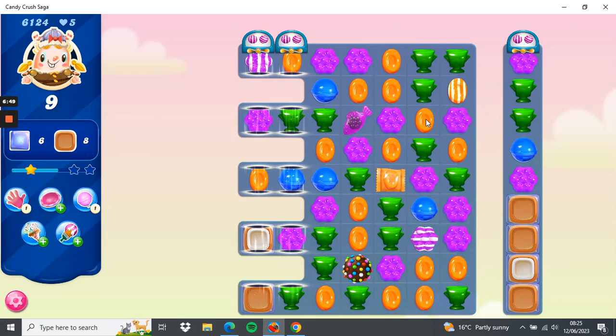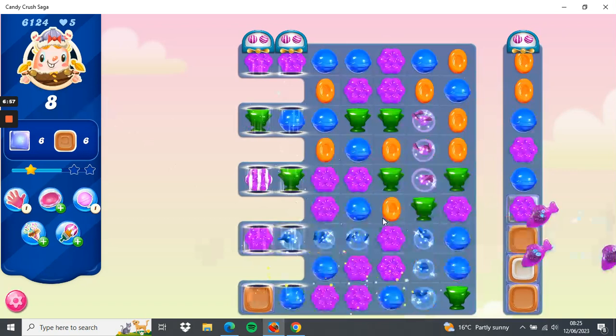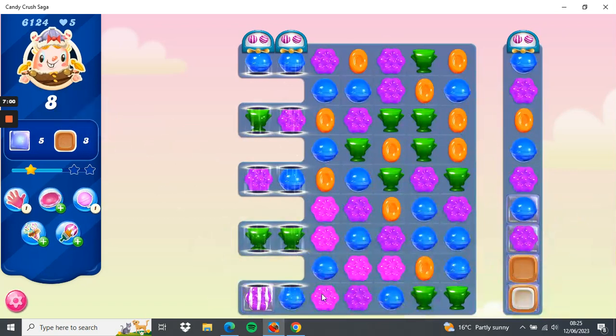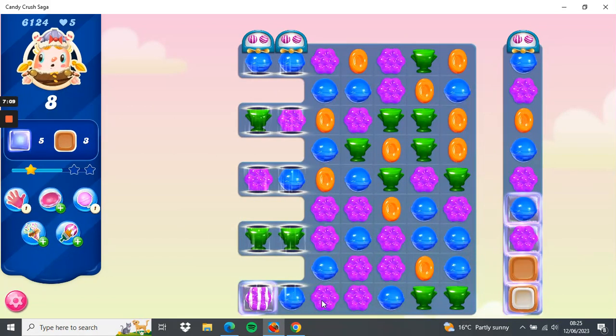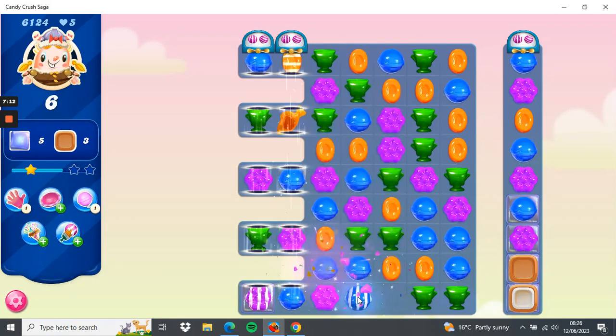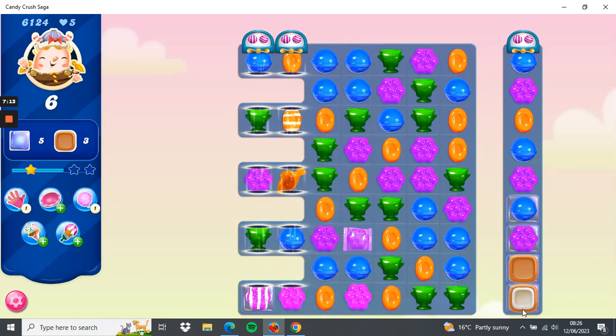If I pick this color bomb the wrapped candy will set it off, but it might set this one off which I want to keep — but we'll give it a go. This column is clearing nicely now. I'll go for the wrap candy and swap those two over. It didn't go to plan — I was hoping to send a combo across here to clear these down.